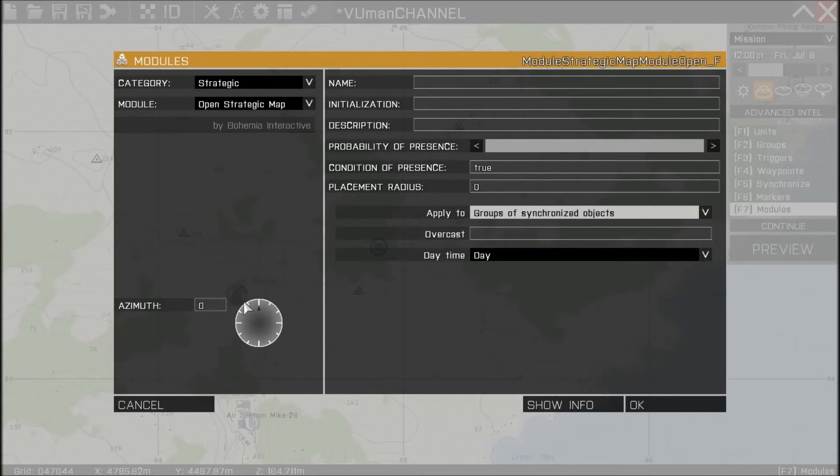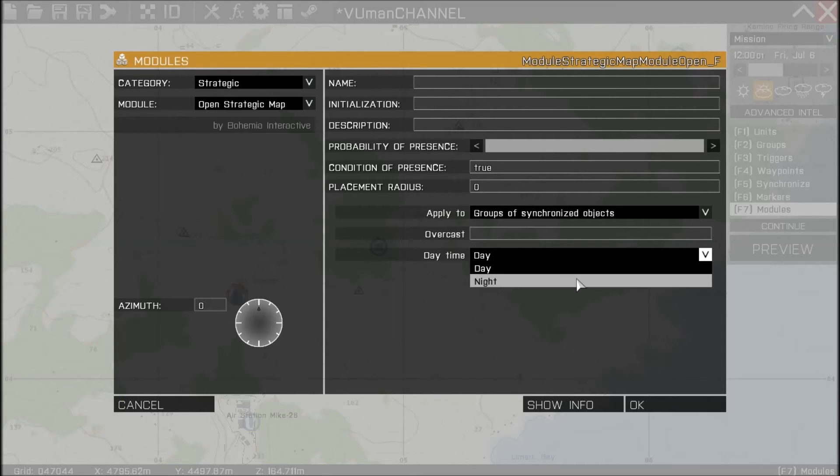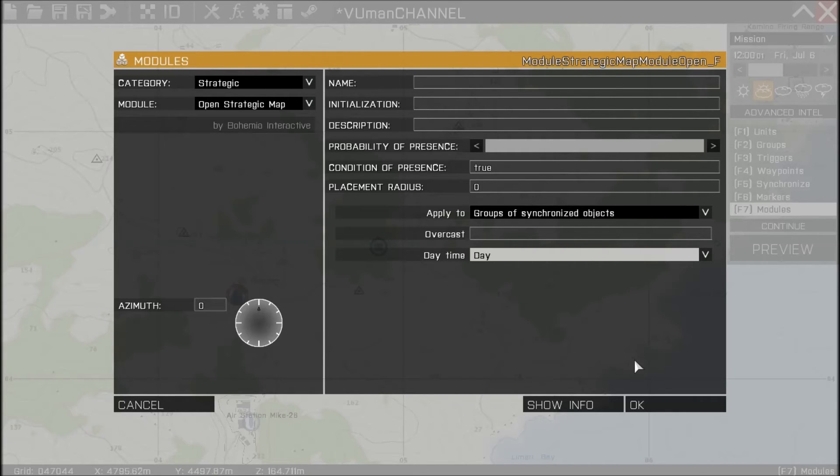This option adds clouds or weather conditions on the strategic map. You can put 0 for nothing, or 0.1, 0.5, all the way to 1 — which is the worst weather condition. You also have the option to choose whether the strategic map will be shown as dark, as by night, or as day time.